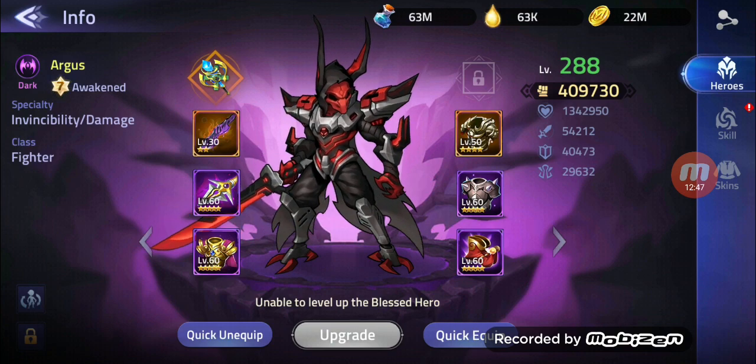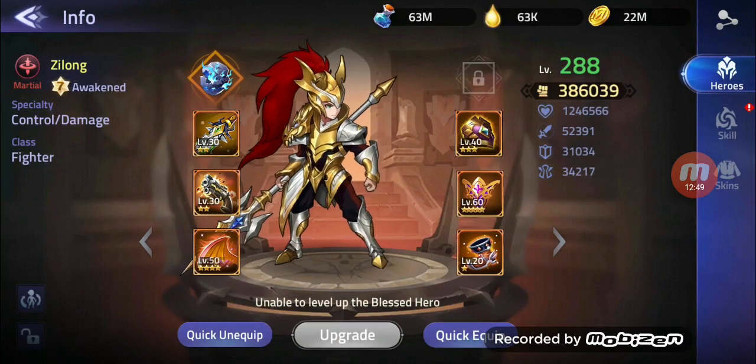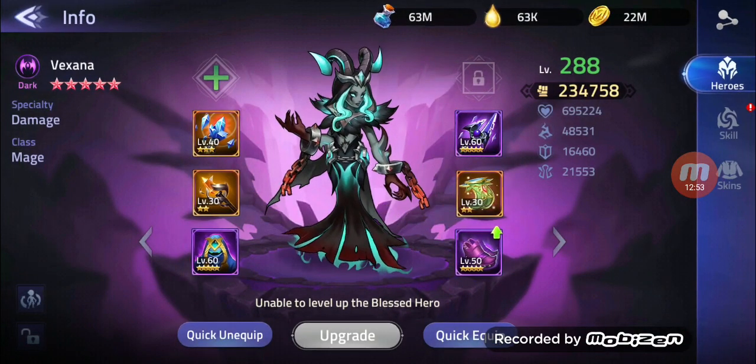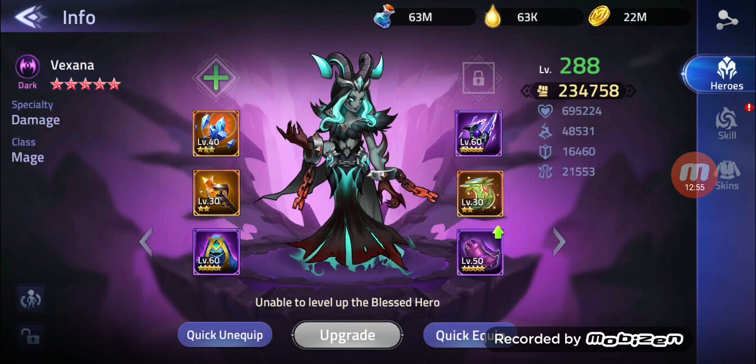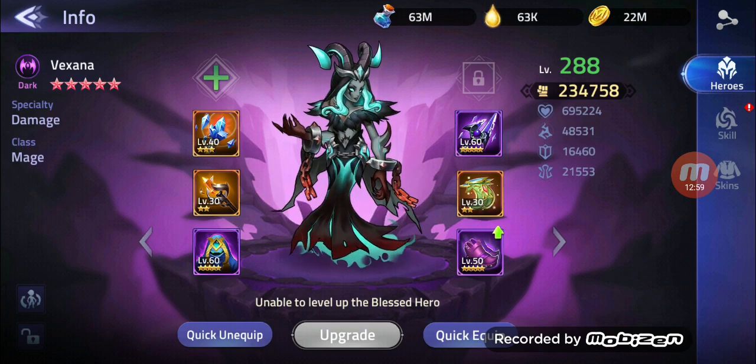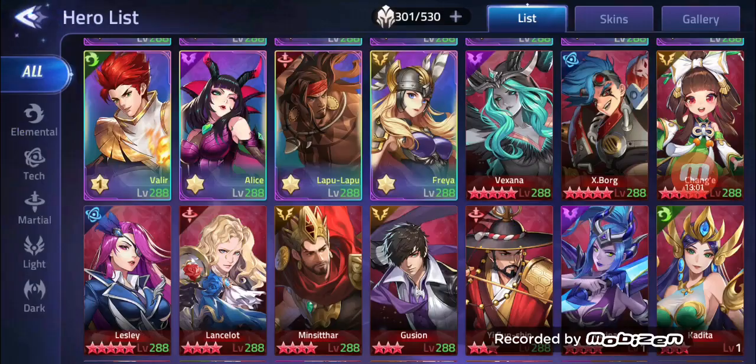Our Argus is on 400,000. Zilong also almost on 400,000. Vexana is on 234,000 — this is pretty low, but she's doing good. She is definitely doing good.